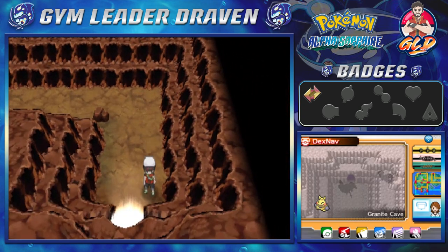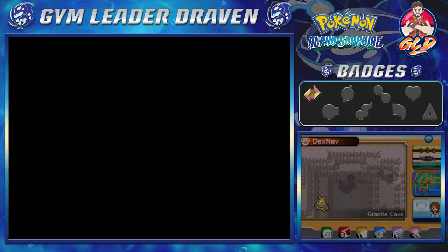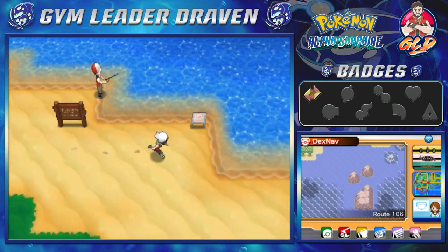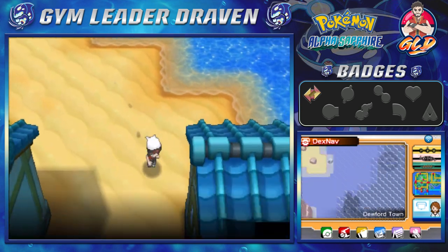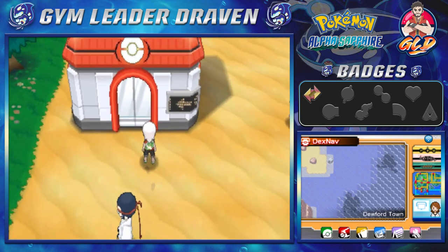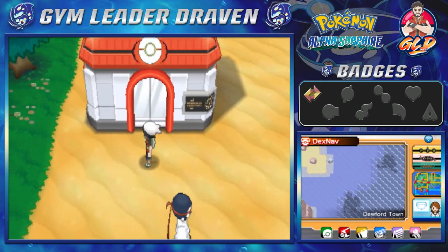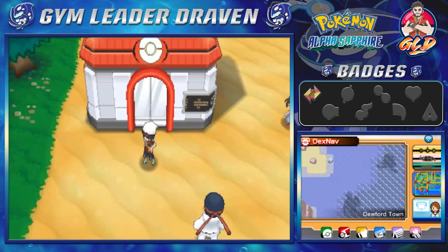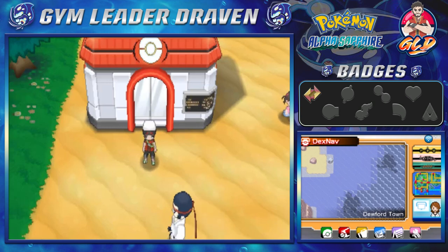That's pretty much it for this island, except we still need to battle Brawly. We'll save the Gym battle for the next episode. Off screen I'll be capturing some more Pokemon to start building up the collection. Thank you guys for watching and for being patient — I'll be back for another episode of our Pokemon Alpha Sapphire walkthrough!